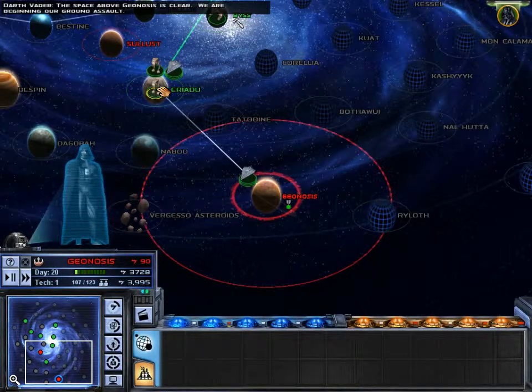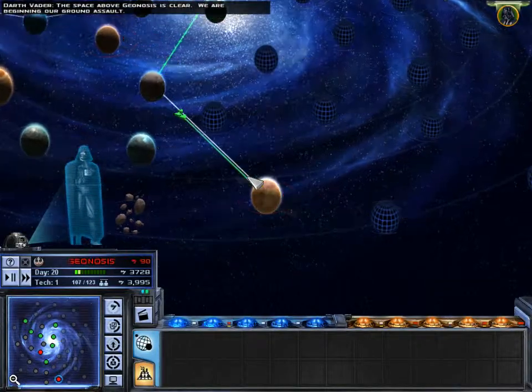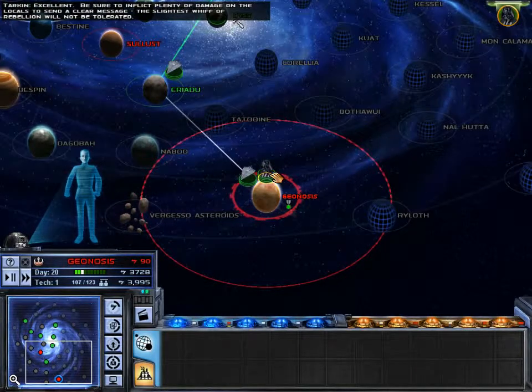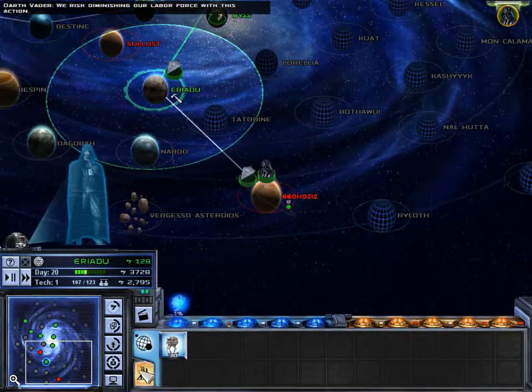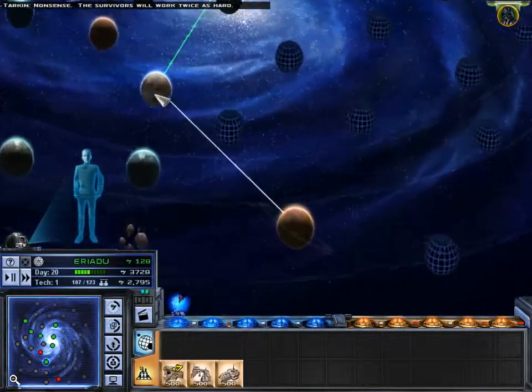Easy peasy lemon squeezy. The space above Geonosius is clear — we are beginning our ground assault. Excellent, be sure to inflict plenty of damage on the locals to send a clear message.